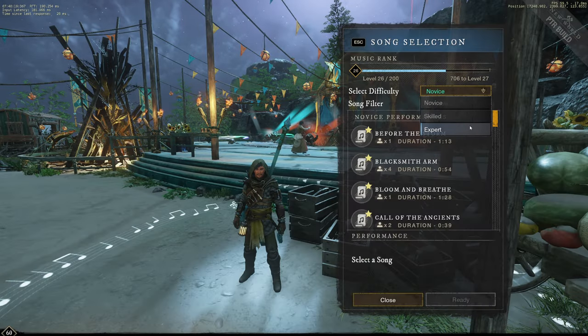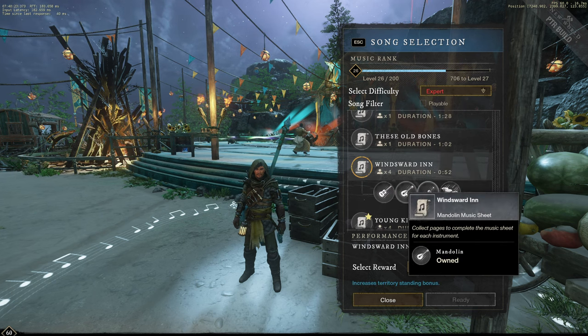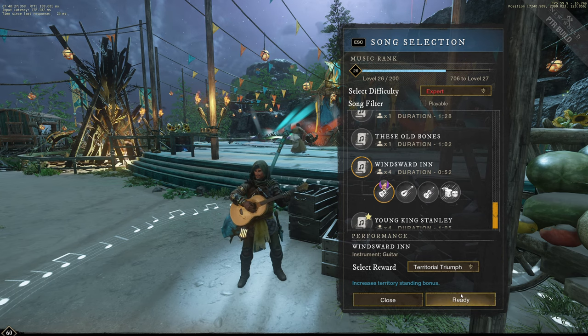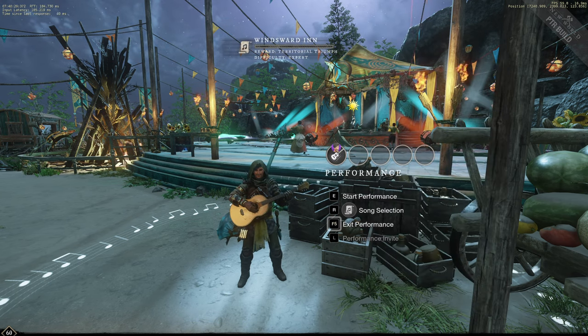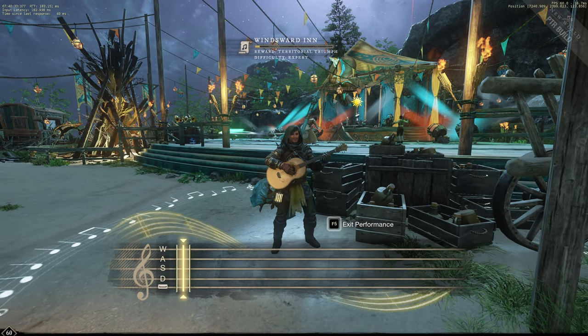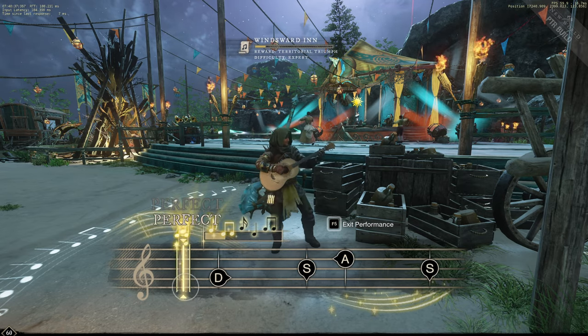Now, if you are truly a pro New World music player and can ensure that you hit every single note on expert mode, the song with the best XP per second would be any instrument on Windsward Inn at expert difficulty. So if you want to level music as fast as possible, go spam one of those songs — you won't get better experience than that.